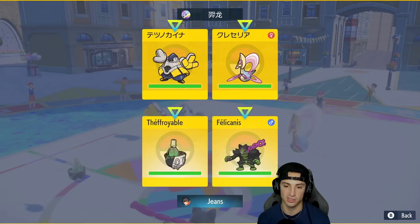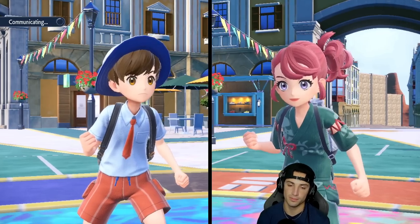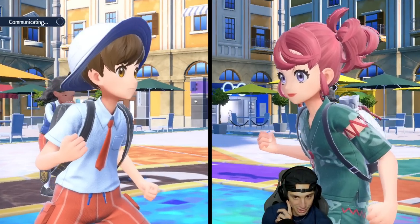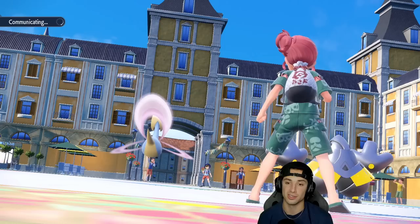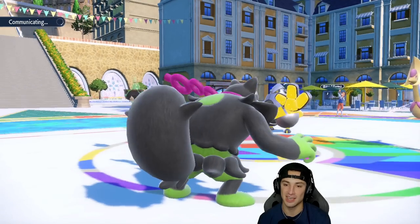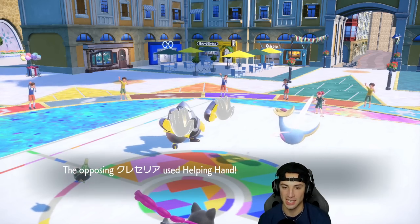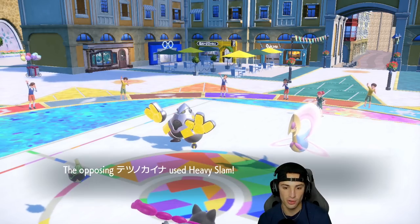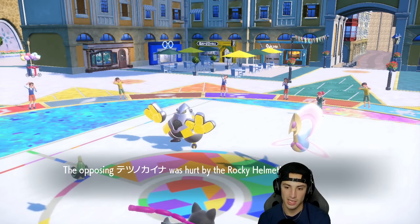Now I cancel out Trick Room with Sinistcha's own Trick Room and start throwing Poison Jabs into the Cresselia slot. We use the first turn for Trick Room, then make a beautiful swap and have two great back-end Pokemon while wasting out the opponent's turns. Okidogi has Leftovers and Drain Punch for HP recovery. The opponent uses Helping Hand and goes after Okidogi with Heavy Slam — we soak it all day, and they lose some health to Rocky Helmet.